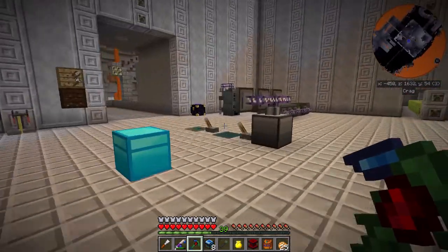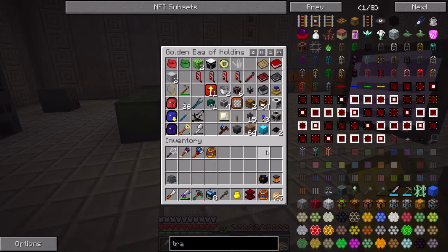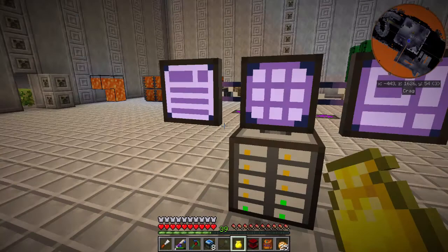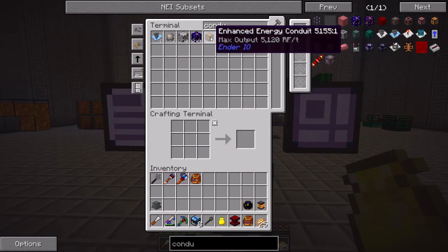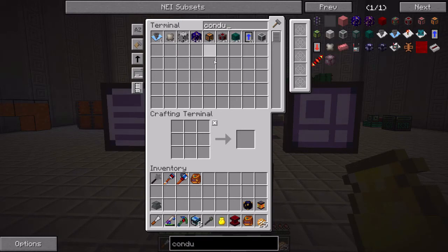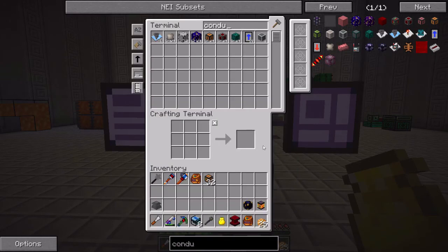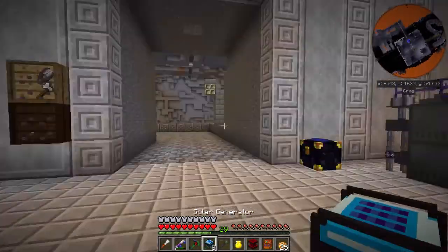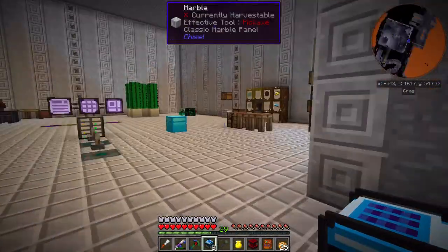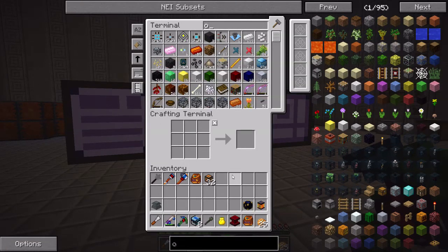Cool. So while that's running, I at least have the solar generators. And I hope that I have some energy conduits - 5,000 RF per tick. That's probably good enough. Let me make sure that I have a decent supply of these, because I don't know how far I'm going to have the solar generators from all of my stuff. But I'm probably going to be powering a few of these devices. First thing that I want to do is create a tree farm.